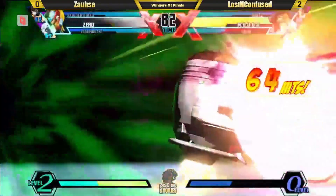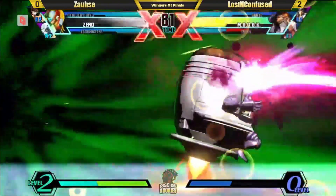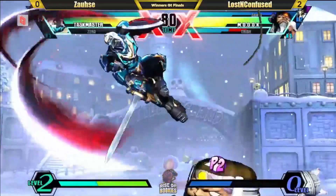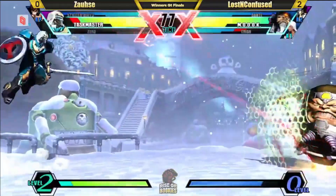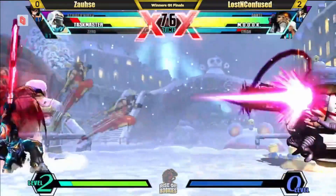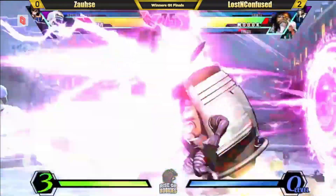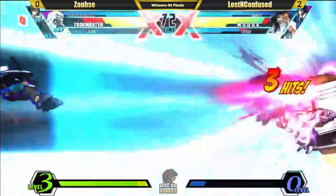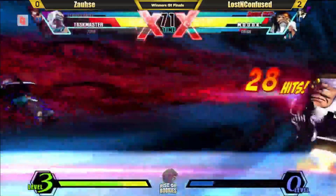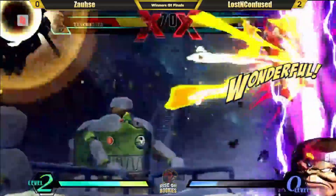Zero goes down. Not making the difference to this game. Dash out of the incoming — still gets hit high. Good jumping medium there from MODOK. Taskmaster does have a favorable matchup here, but he's going to have to fight his way in. Gets caught out — going for the high projectiles there. Jam session — hauling out the Strider. Jam session is just so powerful — look at that full-screen super jump.